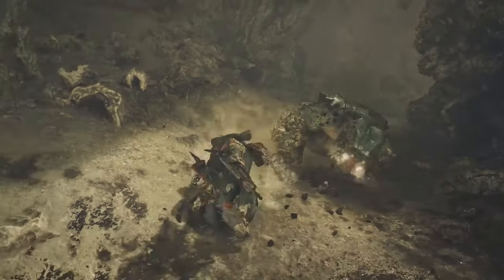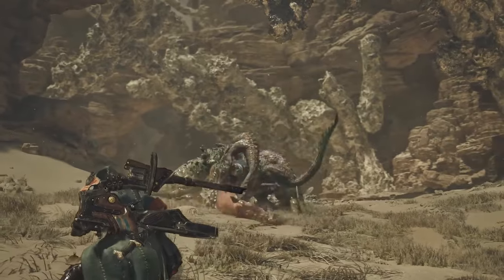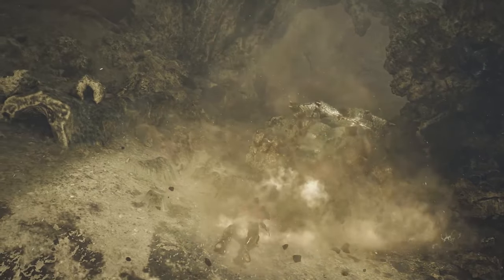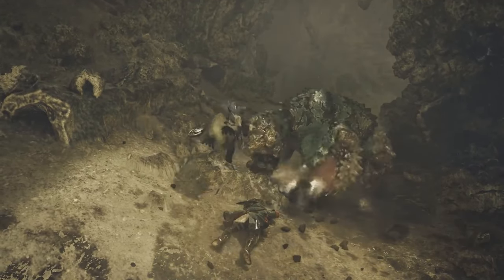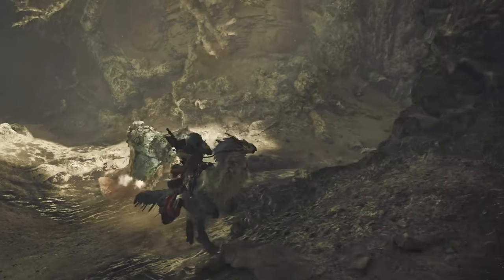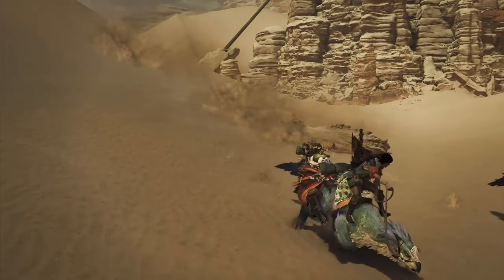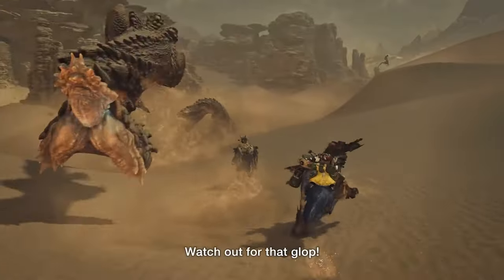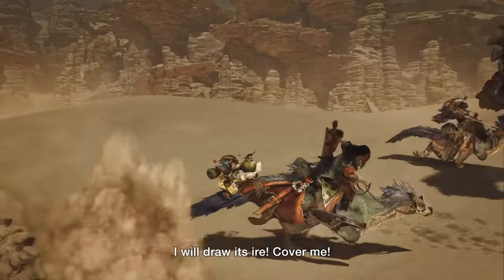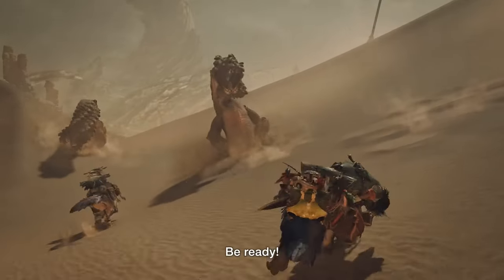While watching the trailer, I noticed a mechanic where the Seikret can pick up the player mid-battle while fighting a foe. If you're knocked down — whether stunned or just slow to get up — you can call your mount and it swoops in to pull you out of danger and carry you away from the monster. I think that's a good mechanic so you won't suffer as much damage when you can't get up quickly, though maybe they'll put a timer on how frequently you can use it.